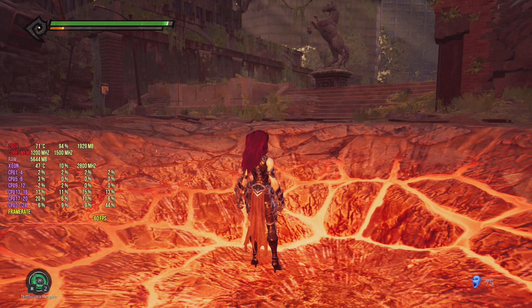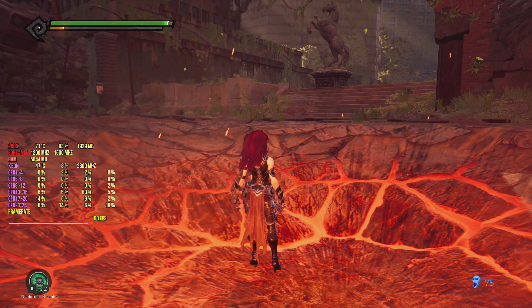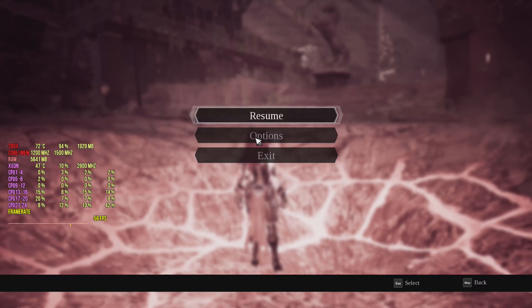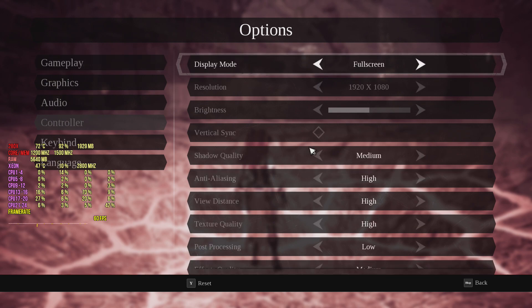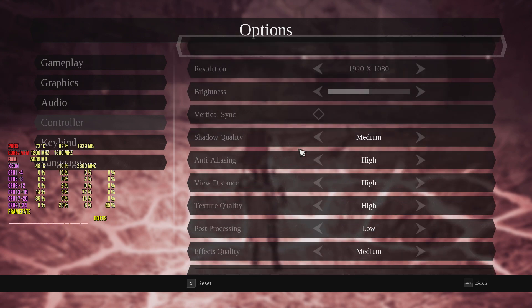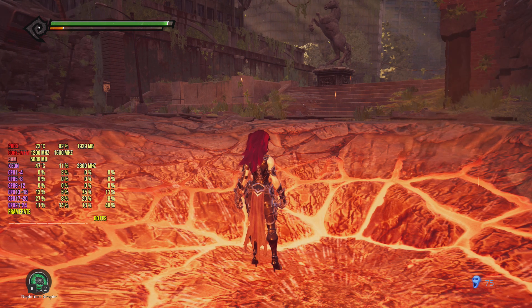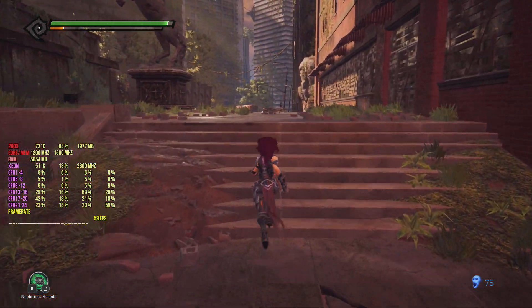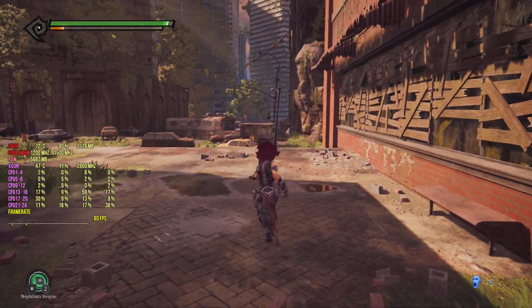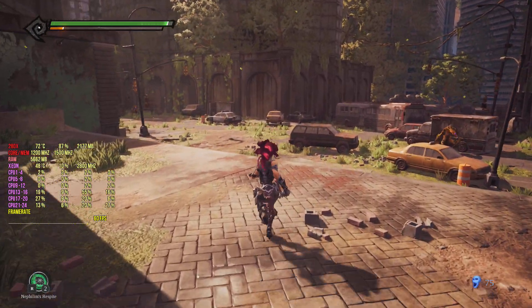What is up guys, Afi here back with another video. This is like my third take of this video because the game keeps crashing and all that. But here are the settings I found to be optimal to get over 60 frames — even though the game is capped at 60, I did unlock it using the .ini file, but it still seems like it's not working. I heard that in some places it works but in others it doesn't. I have never played Darksiders before — this is my first time.